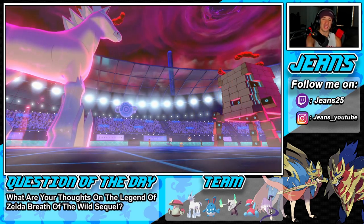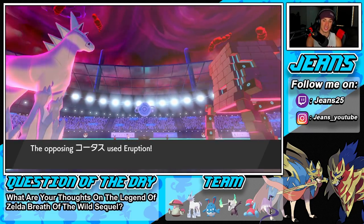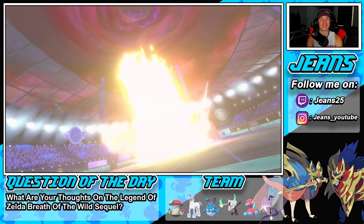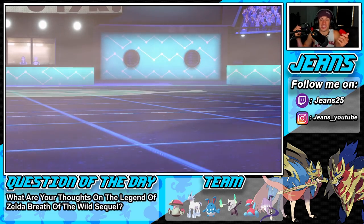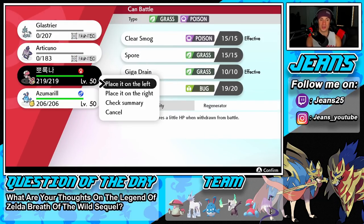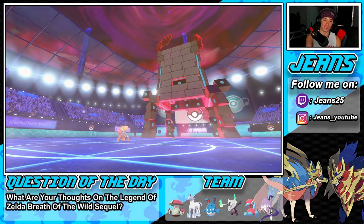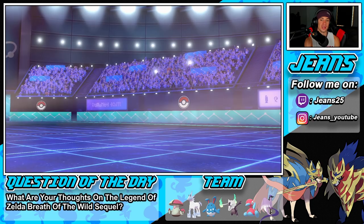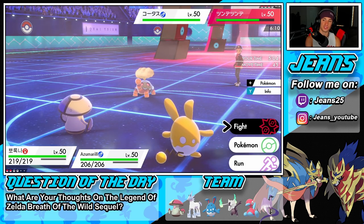Does Glaceon outspeed Torkoal in Trick Room? He does! But he does not — Eruption is coming out. Easy double KO. Torkoal just ran us in battle number two. As I said, this one was going to be tough — get Trick Room up and Torkoal or Stakataka just runs us. Without Trick Room he takes speed to its fullest potential. I still have Azumarill and Amoongus. Do I put Torkoal to sleep? I think Torkoal has to go night night.